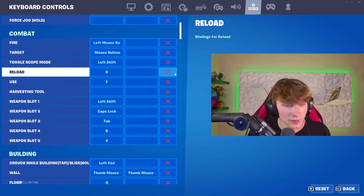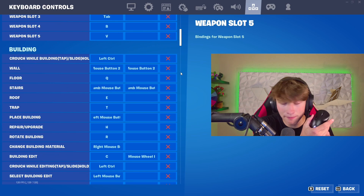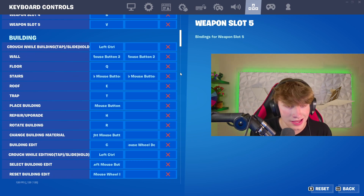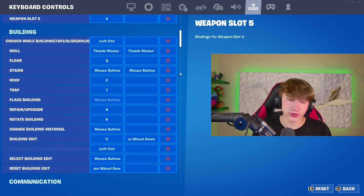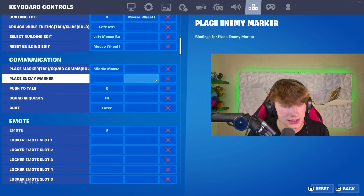When we go into builds, I have my wall and stairs both bound to my mouse, which makes it pretty easy. Then the other two: floor is Q, and roof is E, which are pretty easy to hit. My building bind is C. I have scroll wheel reset too, which makes the edits a little easier to do, and that's definitely something controller players are missing out on. The rest is pretty simple.